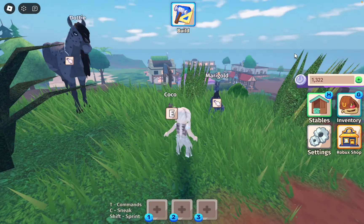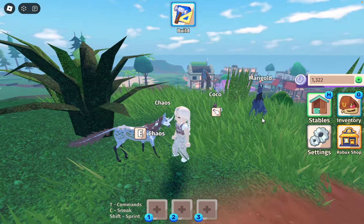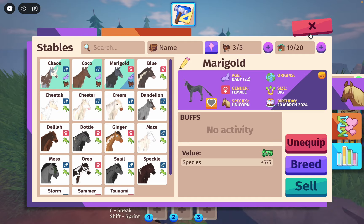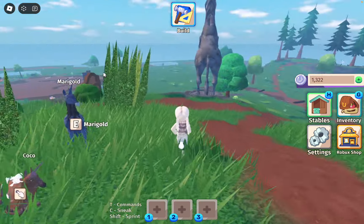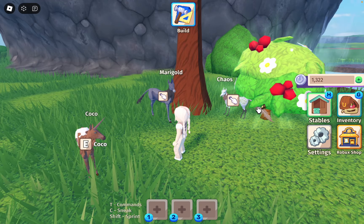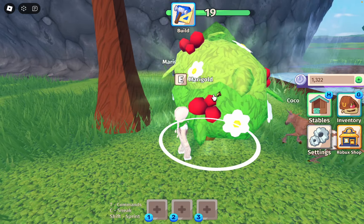I am actually going to unequip Dottie and equip Chaos. You're very pretty other than the green — I don't like the green. I actually want to breed him and Coco and see what happens. That could be fun. Then again, Coco's a male. Never mind — we can breed you with Marigold instead. I also noticed that the new gargoyles can have horns for some reason, which is cool. I need to go get more food if we're gonna do another breeding session. I'm probably just gonna do one more. So I'm gonna quickly get more food and let the unicorns — specifically Marigold and Chaos — grow up, because I would like to breed them.